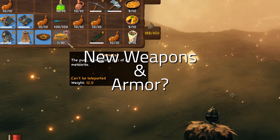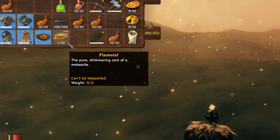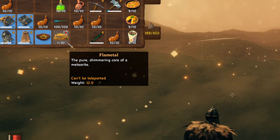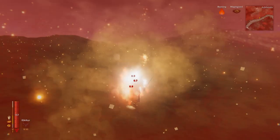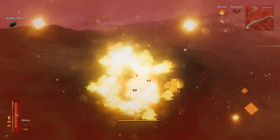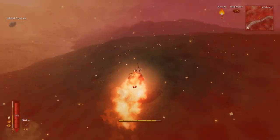Flame Metal is a clear indicator that at some point in the future we are definitely going to be able to craft things out of it — my guess would be at least weapons such as swords and axes, and maybe even some sort of armor. It's super cool that we can get this sneak peek into potential new content, especially considering it's probably at least a year out. Even though this biome is not yet finished, you might ask: is it actually useful?